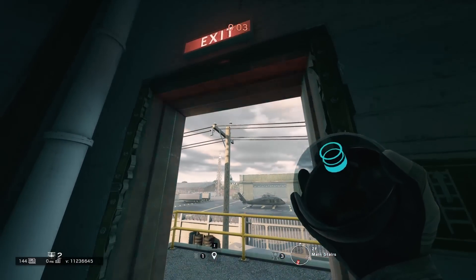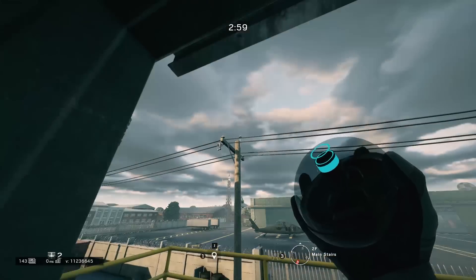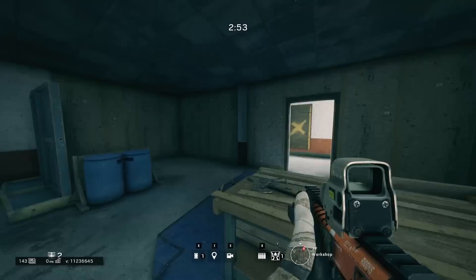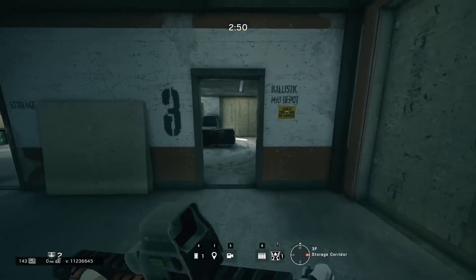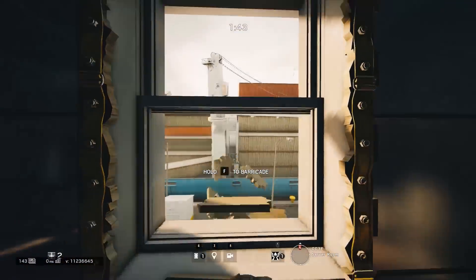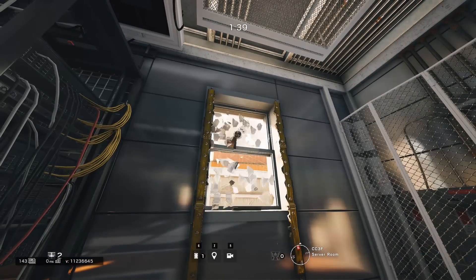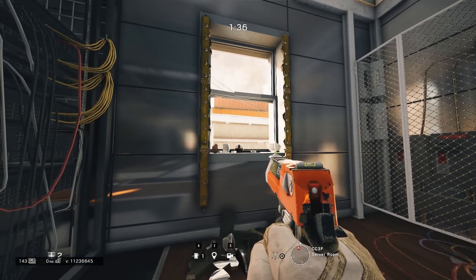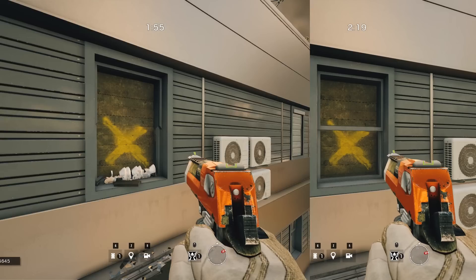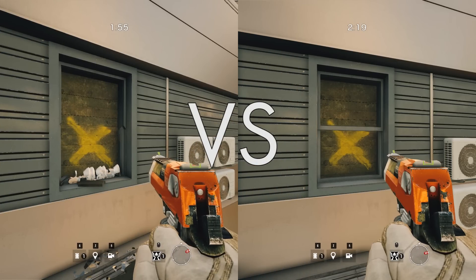Now we're going to move on to barricades and windows. This is very important to know when you're going to play Valkyrie. When you're planning on throwing cameras out specific windows, what you should do is break those windows before the prep phase is over to give yourself more time to throw the camera properly. If you have to destroy every window as you go to throw your camera out, it'll take up too much time and you'll likely get shot. Also note that the glass behind a barricaded window will stop a Valkyrie camera, so if you're going to prep windows beforehand, make sure to break the glass as well — easy way to do this is just to melee it. Most Valkyries break the window, throw out the camera, and then barricade it back, making it pretty easy to tell a camera's been thrown out a window if there's no glass at all.